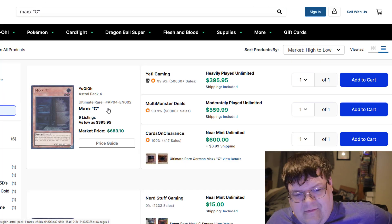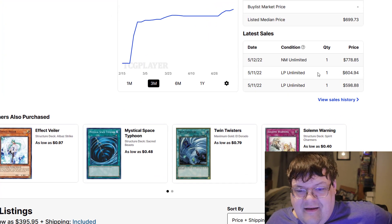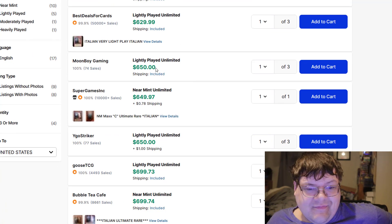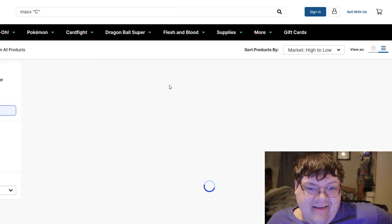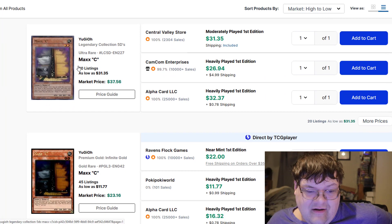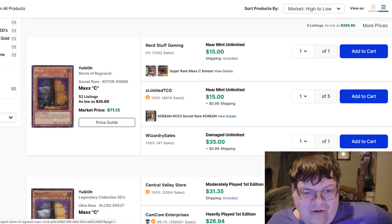Maxi — why? Nine listings on the ulties again? Somebody paid $778 yesterday for one copy. This is ridiculous, man. That is disgusting. I'm glad to see we have secrets back on the market — that's good. Secrets have the most listings. That's a sad, interesting fun fact.